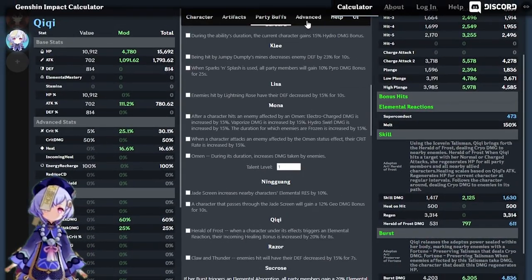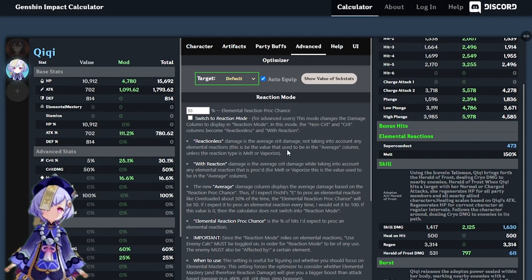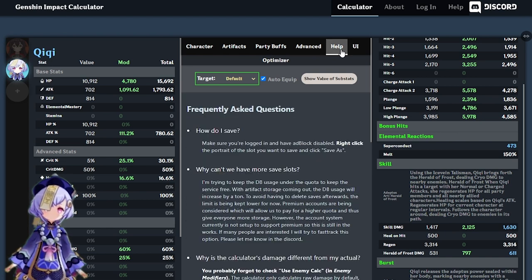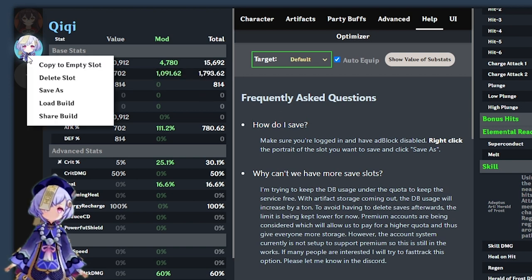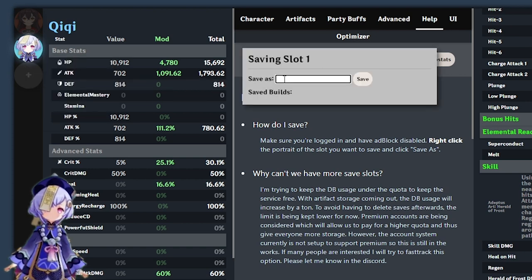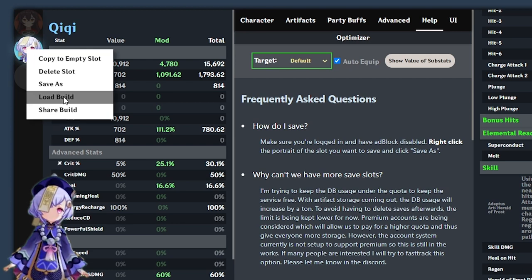In the Advanced tab there is something called Reaction Mode. I haven't used it much myself, but from what I understand it calculates elemental reaction damage that can be procced during battle — everything is explained in the text on that column. Finally, there is a Help section for troubleshooting. Importantly, you need to save your builds — if you refresh the page they will disappear. To save, make an account and log in, then right-click on the portrait of the slot you want to save, click 'Save As,' and you can also rename your save. To load, right-click the character and select 'Load Build.'